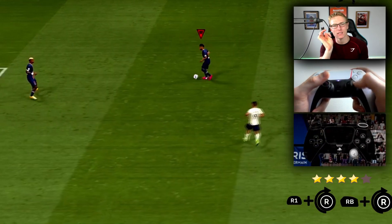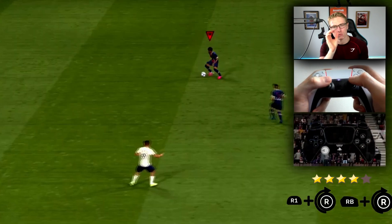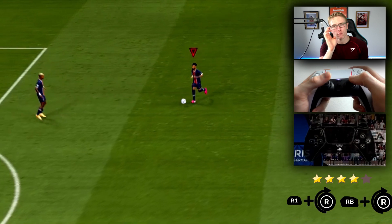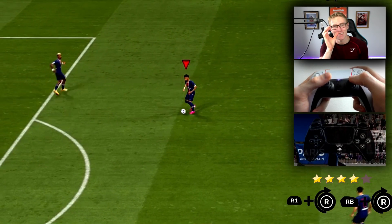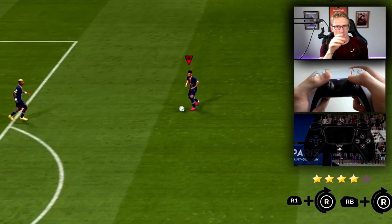Rotating anti-clockwise — if you want to do the spin move to the right — around to 12 o'clock, which will do it to the right. If you want to do it to the left, entering in at 6, rotating clockwise around to 12 o'clock, which is the front of the player, and the player will do the spin skill move.